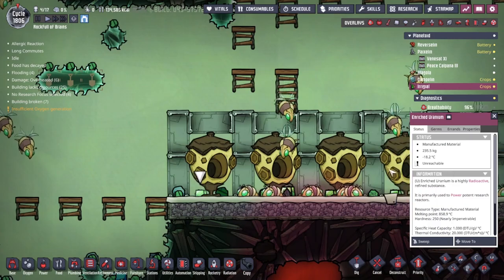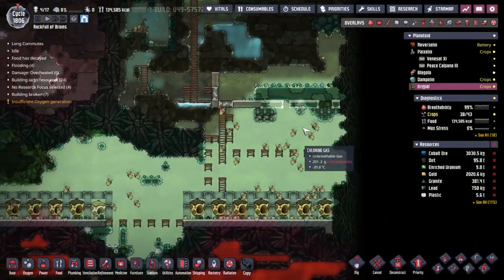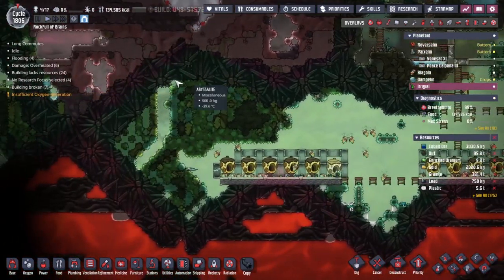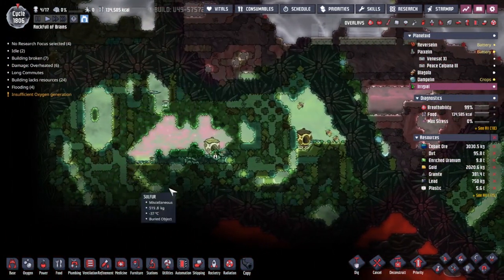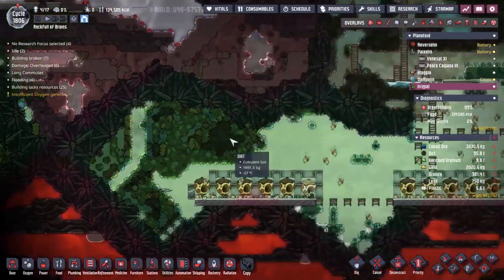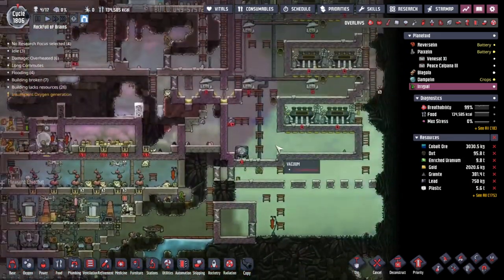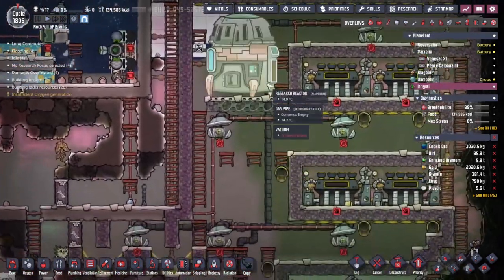Nothing bad comes from putting some water into the system. Then the next thing we need to deliver — if we come down to the very bottom of here — we've got some enriched uranium. It comes out of the beta hives. We had a lot of fun letting these guys do their work and it looks like they've done most of their work. For the majority of the time at the moment we are fine with the 9.8 tons.